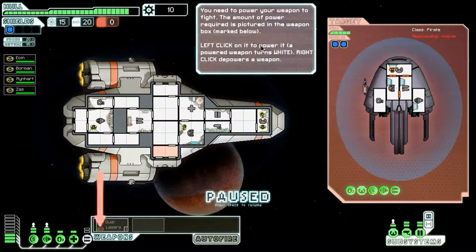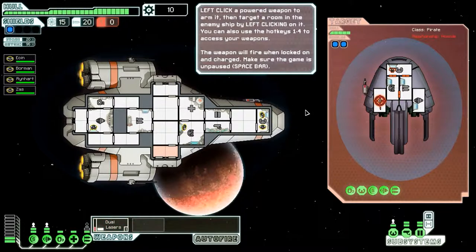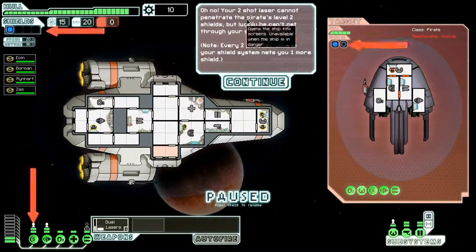You need to power your weapon. The amount of power required is pictured in the weapon box. I need one. It shoots two lasers that do one damage each. I don't have any other weapons. Left click a powered weapon to arm it, then target a room in the enemy ship by left clicking on it. You can also use the hot keys one through four to access your weapons. The weapon will fire when it's locked on and charged. Kill their oxygen — suffocation. You missed. Your two-shot laser cannot penetrate the pirate's level two shields, but luckily he can't get through your shields either.